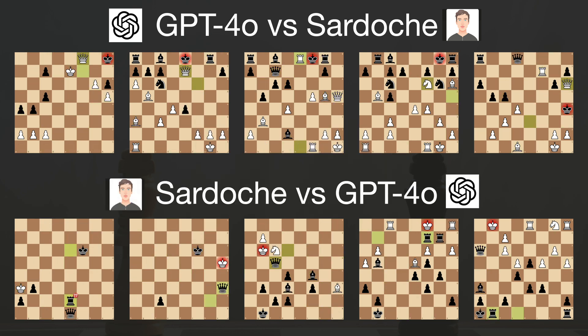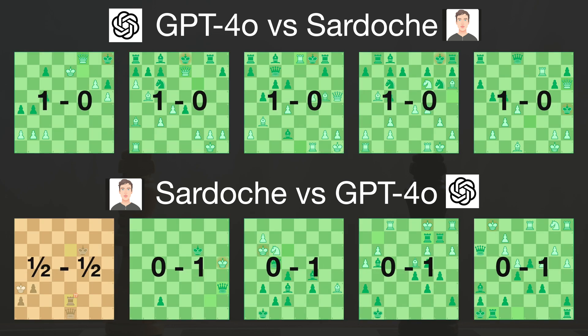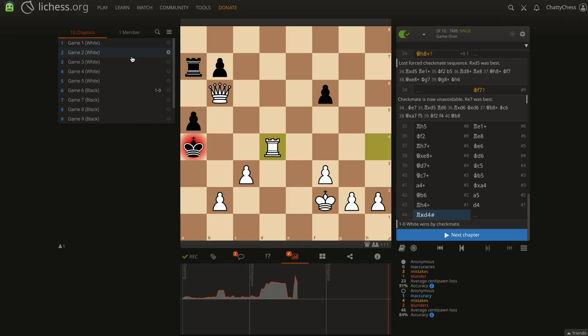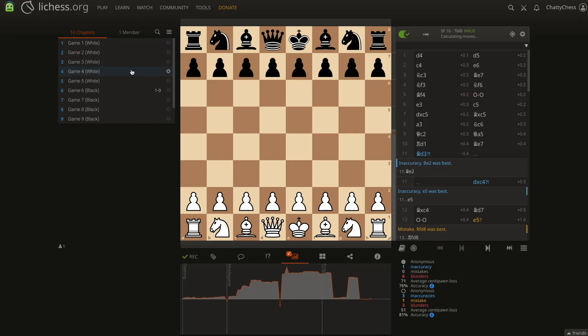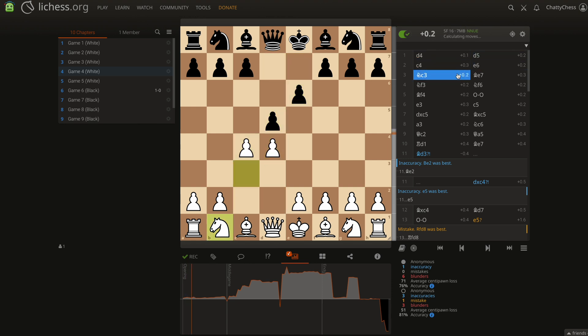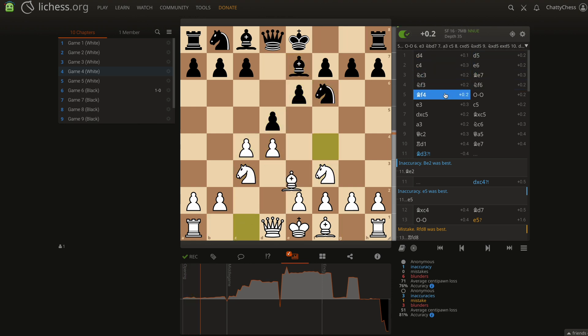The first set of games was a crushing win for GPT-4O. It won all the games except for one, where it drew by stalemate in a completely winning position. And stalemate will be a recurring theme — more about it later. I compiled all these games and created a Lichess study, so if you're interested, you can browse through them and analyze the games on your own. Links are in the description below the video.